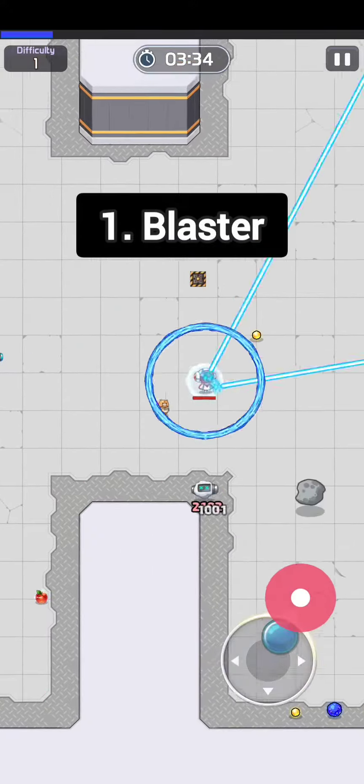Number one: Blaster. Blaster is a basic skill but very powerful with the right upgrades. The blaster has high damage, fast fire speed, and can clear up a bunch of monsters quickly and continuously.